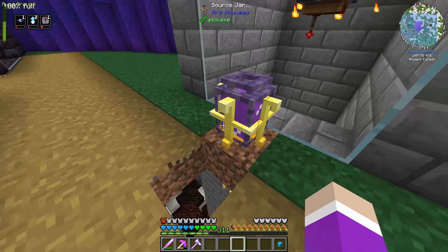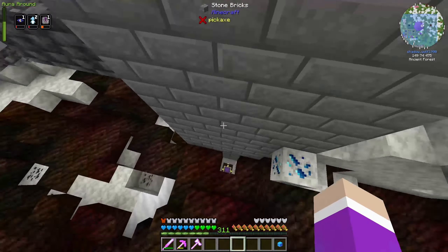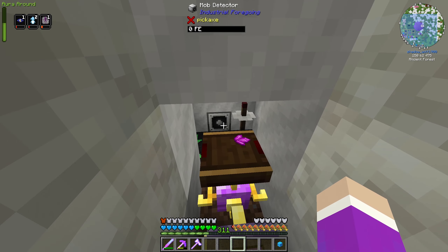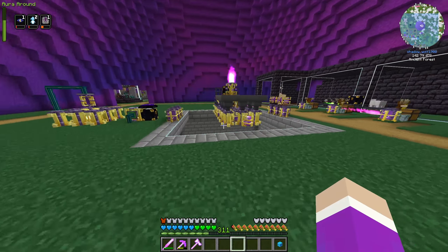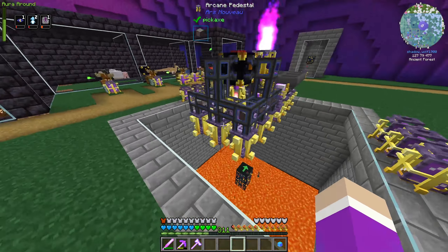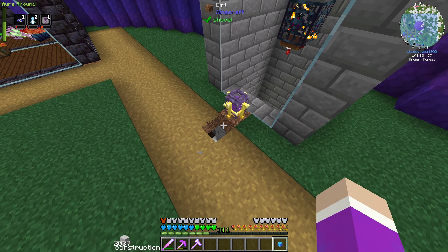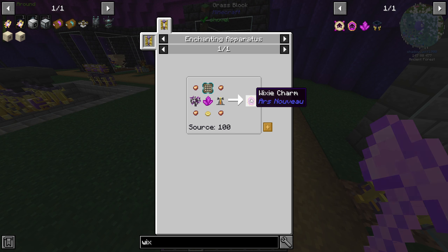I can't believe I didn't think of that sooner. The farm is producing — we have 23 Wixie shards. Actually checking the spawn range, it was set to one, meaning it could only spawn literally on top of the block rather than from the side. I increased the spawn range to two, and now witches spawn and get pushed off. We now have 27 Wixie shards. The witch falls, gets dispelled, and the system resets. These shards have to be turned into Wixie Charms before they can be used in anything, so we need to set up an autocraft for them.